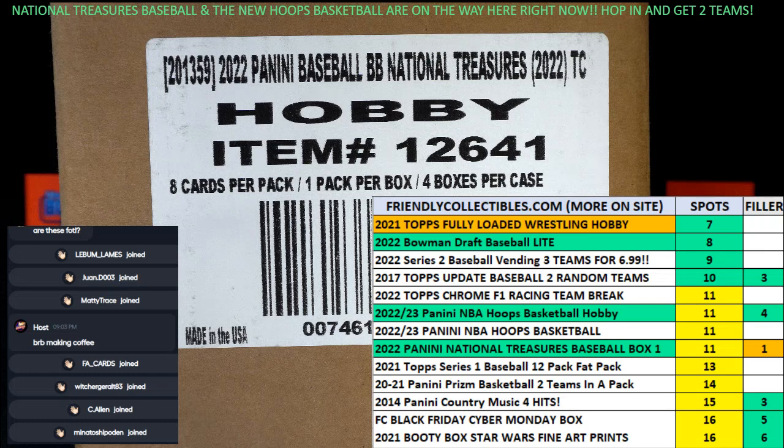We've got four racers at the line, 30 seconds on the clock. The one winning racer will be getting a two-team spot in National Treasures Baseball — that is one spot, worth two teams.